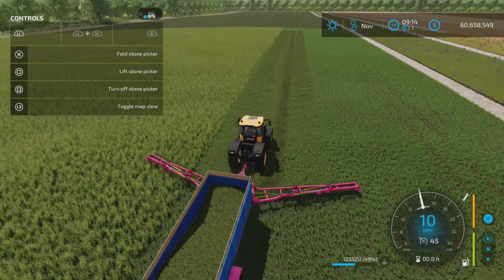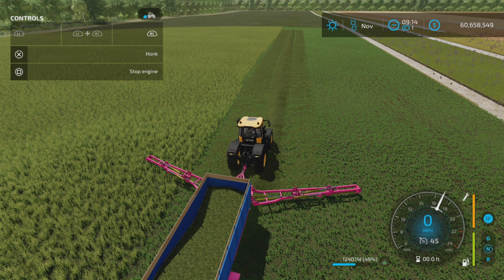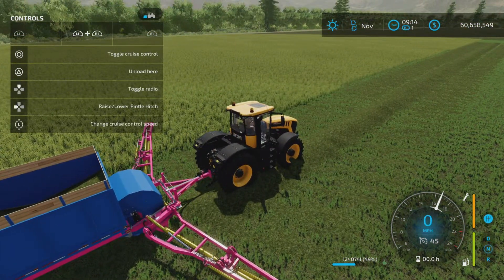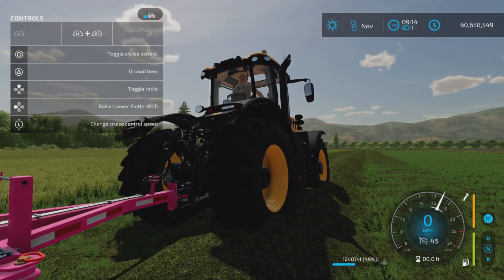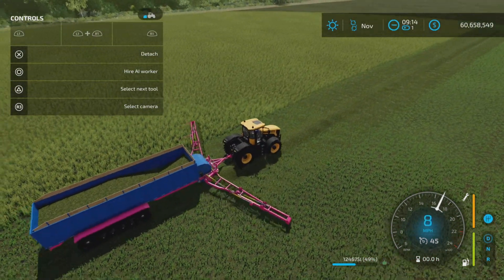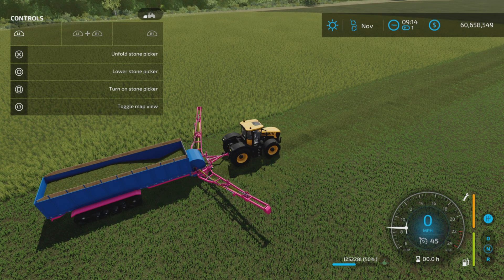Now, what else? Turn it off, lift it, fold it. There's not a lot: unload, raise, lower, pintle hitch. So we can raise or lower the hitch like so. And really, that's about it. You want to stop it — you stop it, lift it, fold it.